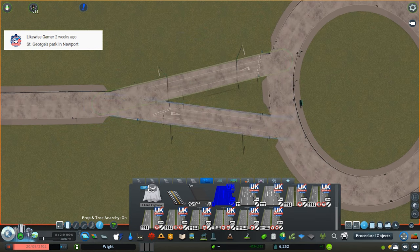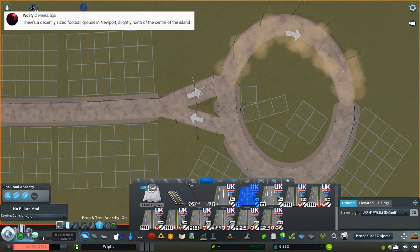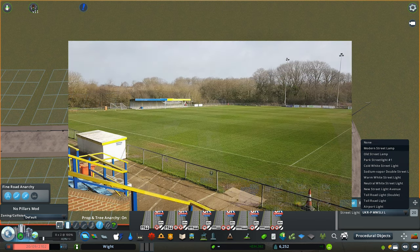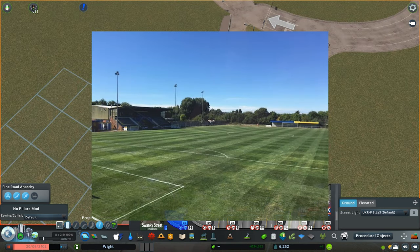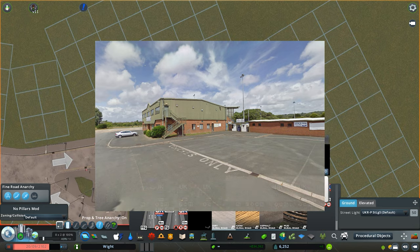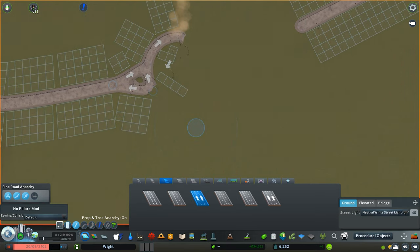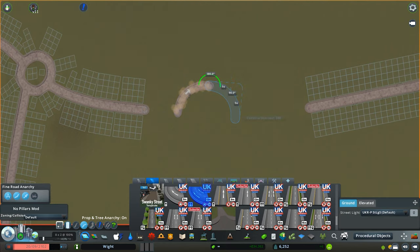I looked on Google Maps and you didn't let me down — this location is perfect. You'll see popping up on the screen now what this area looks like for this ground. This is exactly the image I had in my head of what I wanted to build. It's very similar to a football ground local to me, and if you're in the UK you see these sort of stadiums around a lot of the time.